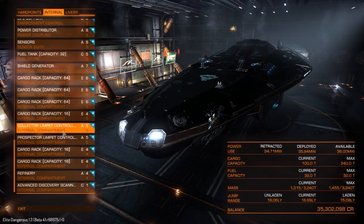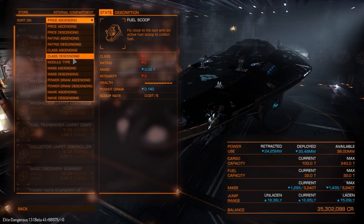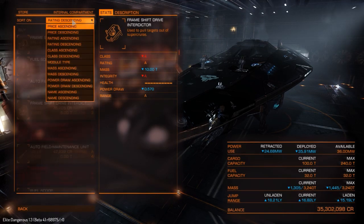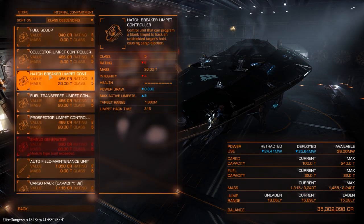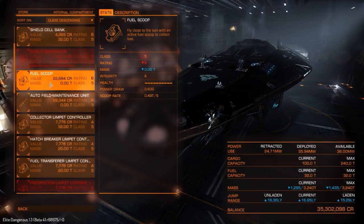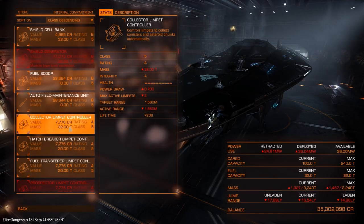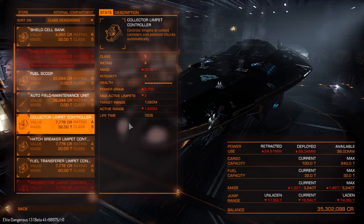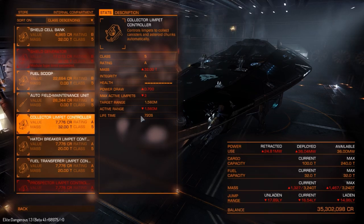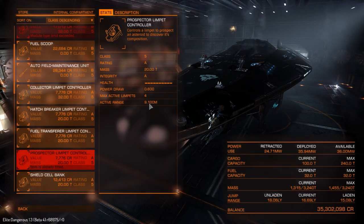So these limpet controllers can have multiple drones active at once. The A5 prospector controller — there really needs to be a better way of searching through these things — but the A5 collectors can have three limpets active at a time at a range of one and a half kilometers, and they last for 720 seconds. I've heard that having three active at a time can cause problems. The A5 prospectors can have four active at a time at a range of 9.1 kilometers — that's a long range.